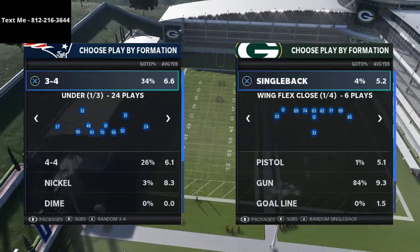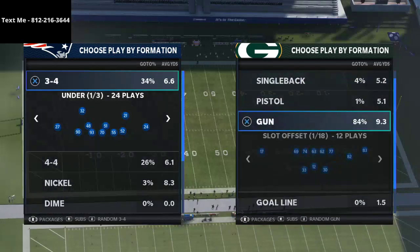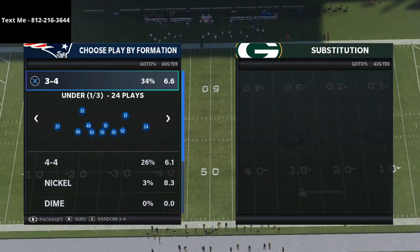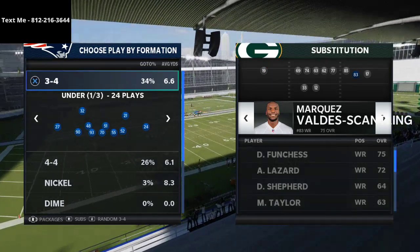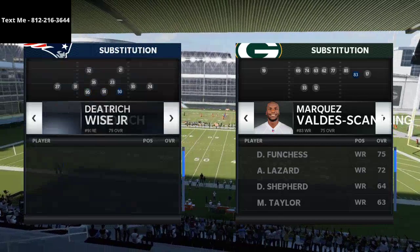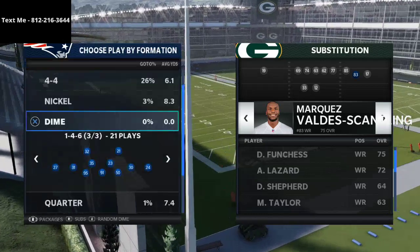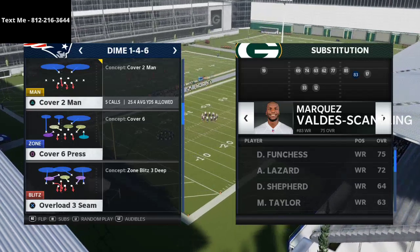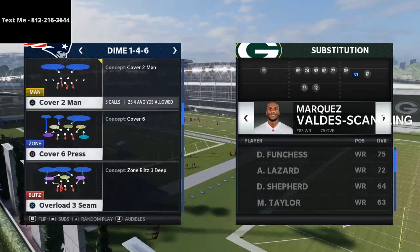I've been getting a lot of press man-to-man coverage since the latest patch, and press man is actually pretty tough to beat. I'm going to show you a play out of Gun Tray Open. You want to put your fastest wide receiver in the right slot — for the Packers I have Marquez Valdez Scantling there, going up against Jonathan Jones who has 94 speed. The speed is kind of irrelevant — it's the route that you need.